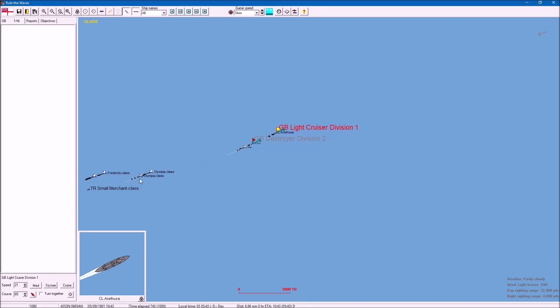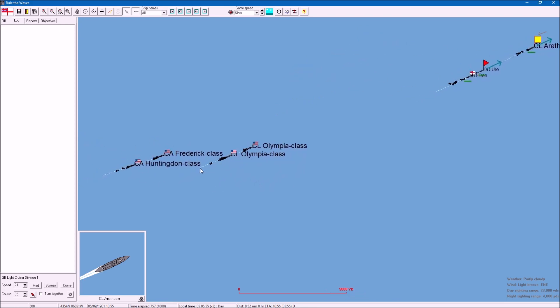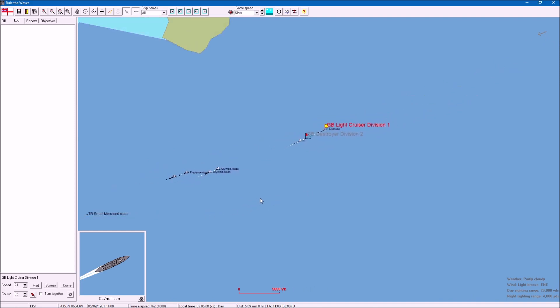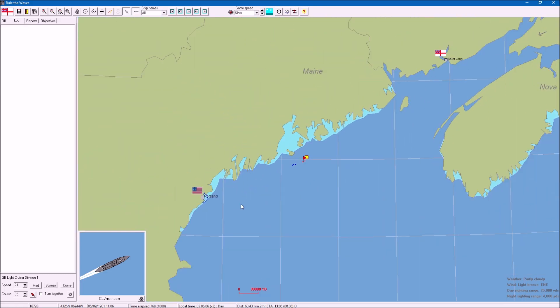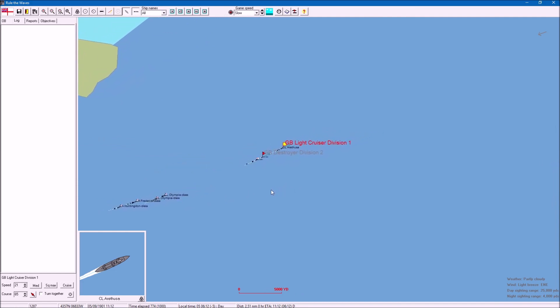Let's run a bit faster - they're going to chase us down aren't they? Two armored cruisers - I keep calling them heavy cruisers, that's a Second World War term. In this era they're called armored cruisers, a different type of ship. They started appearing near the end of the First World War, normally packing eight-inch guns.